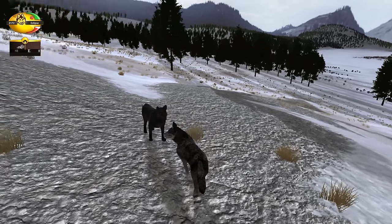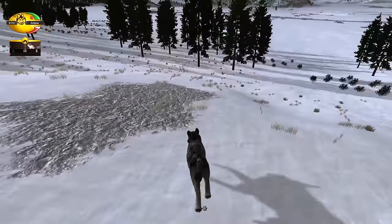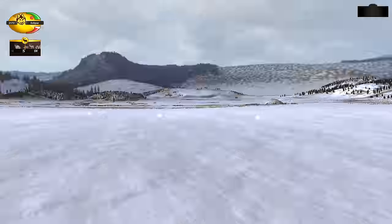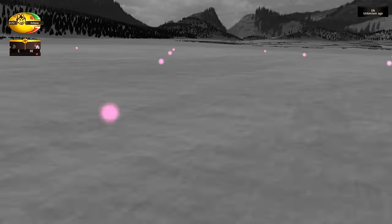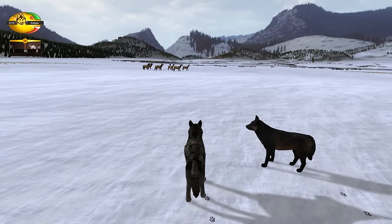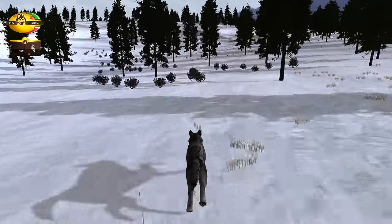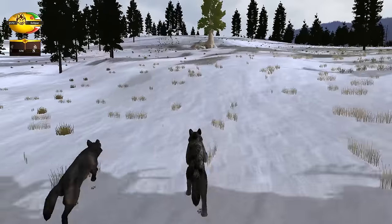This is gonna be our very first litter ever with Twilight and Eclipse, so this is going to be pretty fun. Let's explore around a little bit — oh, there's elk! This bodes well. I just want to make sure we can find where the elk are hiding. There they are! I see a bull elk, I see all the cows, so we'll be able to hunt really closely to home. We're going to try out the Bison Peak den for raising our puppies.